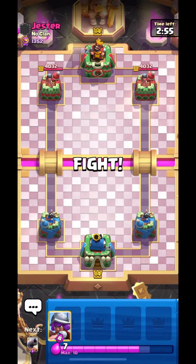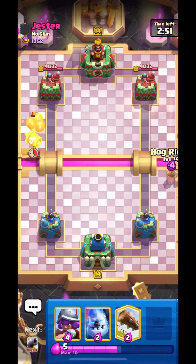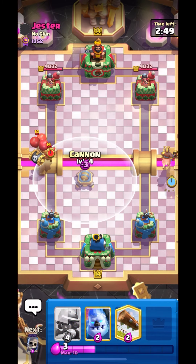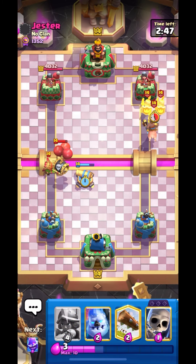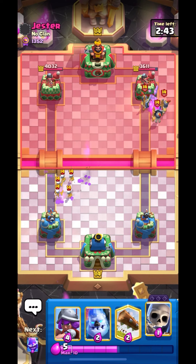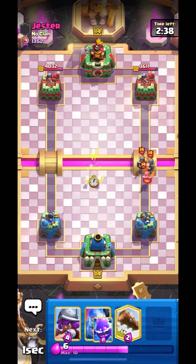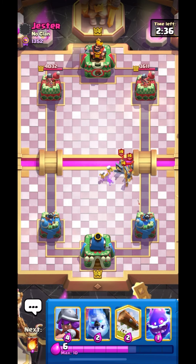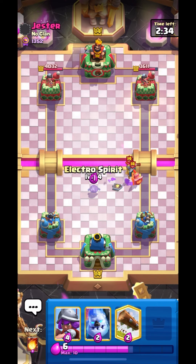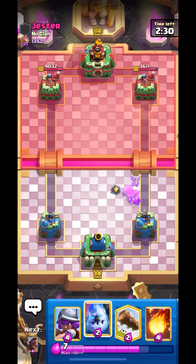We are up against Jester, we are quite low in trophies right now. Let's put down our cannon like this — that cannon placement is very nice against dart goblin and Skelly Barrel. Putting down skellies for his guards and electro to finish them off, so we have Ice Golem in our hand.